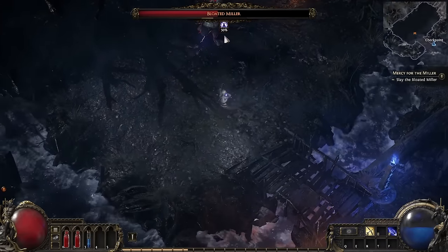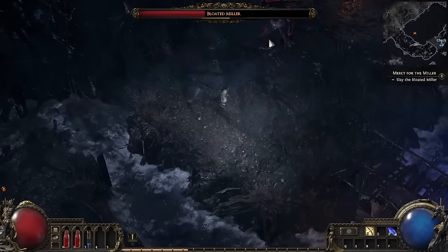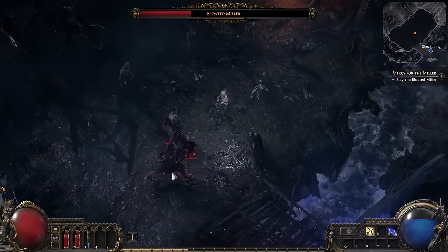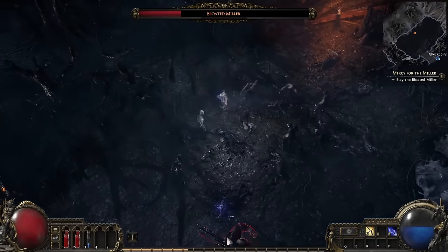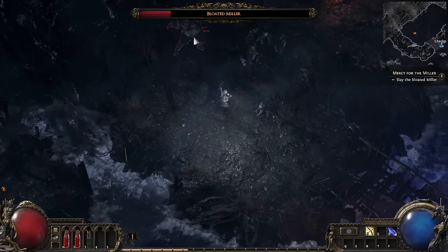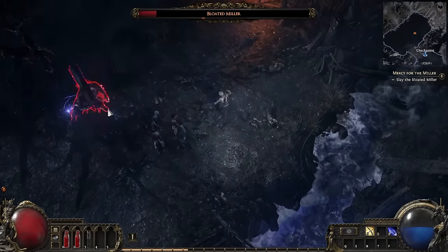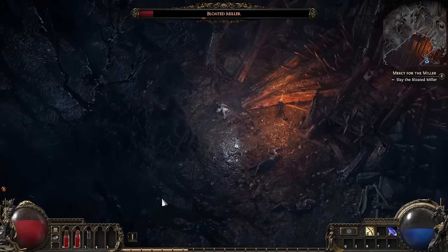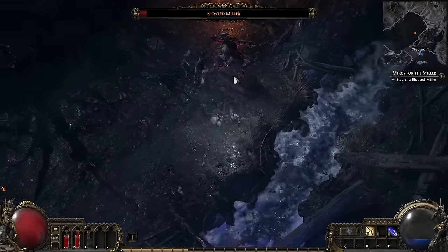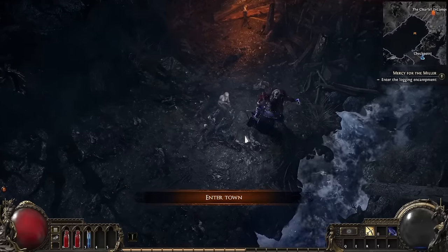You'll also get to first see boss staggers here — stuns that build up on the bar below their health, and when it's full, the boss goes into a stagger animation. Each of these animations is unique to each boss, and they have different durations. A well-timed stagger can interrupt one of their big attacks, give you some good chance to deal some damage, or a bit of time to get away. Brilliantly, this little fight is balanced to not one-shot you, but if you consistently get hit by the slams, you'll run out of flasks and go down. A perfect intro to the game's boss fights.